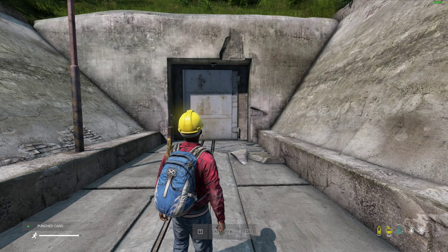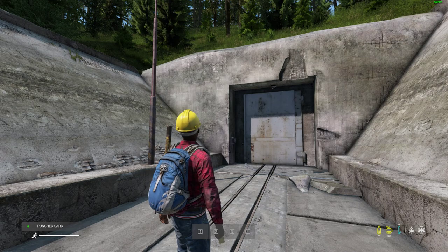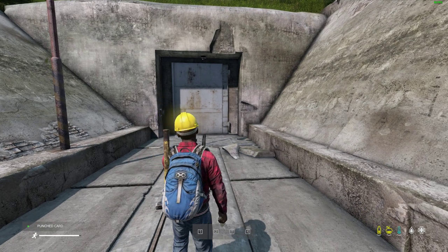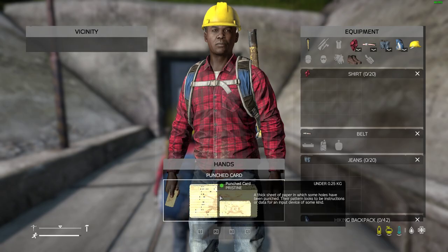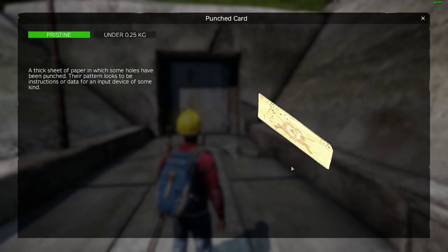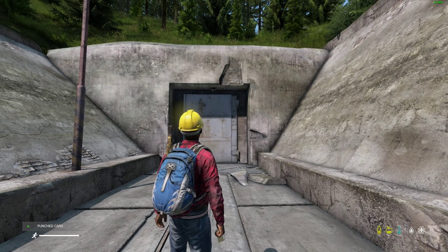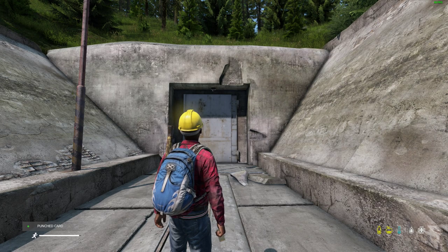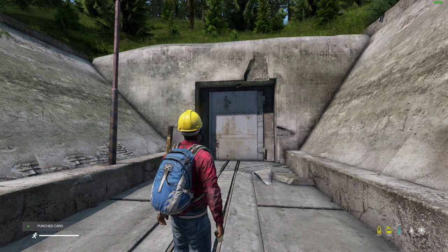Hi everybody, welcome back to DayZ. In this video I'm going to show you how to find the DayZ underground bunker, of which I'm pretty sure there's only one and it's on Livonia, and also very importantly how to find the punched card that you're going to need to get into the underground bunker. As of now when I'm recording this video, this is only on Xbox and PC servers on Experimental, but obviously this will be coming to public knowledge fairly soon.